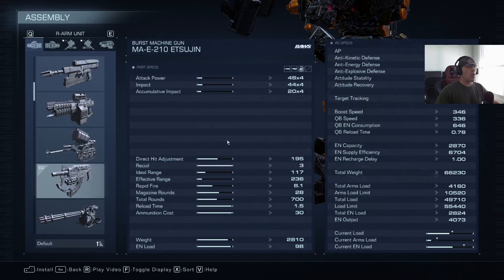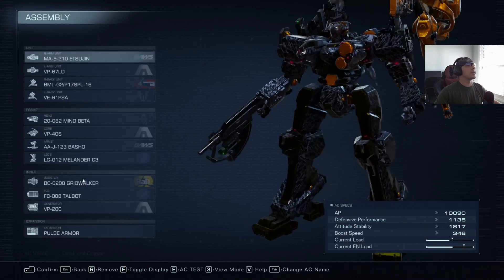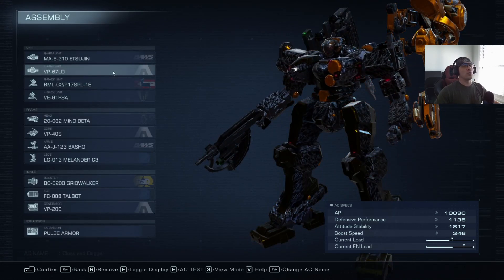The Itsujin is a wonderful machine gun for building up impact on your opponent. It's also pretty decent at shredding them once they are impacted. It's nice and lightweight, very low EN load, and it will absolutely burst-fire your enemy into oblivion. This weapon doesn't need much introduction — it's seen quite frequently, especially in PvP and ranked play.